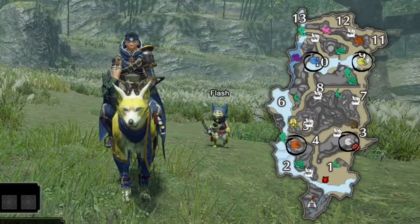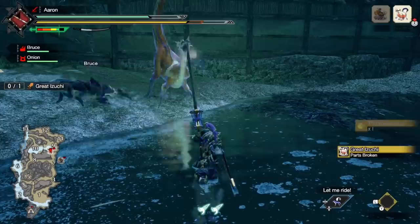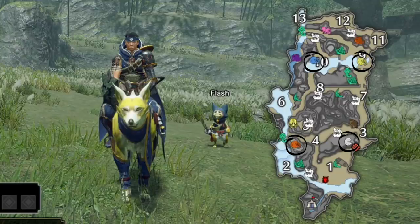Third up, we have the thunder beetle, which will be a yellow dung beetle on your map, found in area 9. When thrown at a monster, this will cause thunder blight, which causes the monster to be stunned even by non-blunt weapons. Any hit will build up this effect, but it's still best to hit the head to trigger the stun itself and build it up as fast as possible.